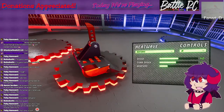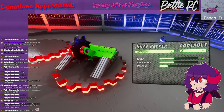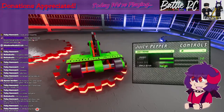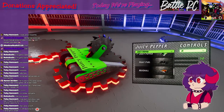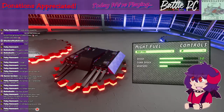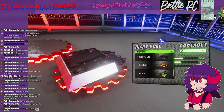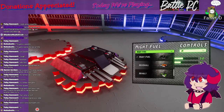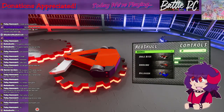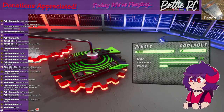There's a Deep Six style robot called Heat Wave. Juicy Pepper looks very interesting with a lot going on. Night Fuel is like if Bronco and Banshee had a baby. Red Skull looks like Tombstone and Carbide had a baby — or actually more like Arena Cleaner from that one Robot Wars special. Revolt is basically Blood Sport.